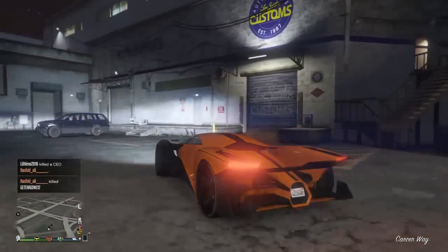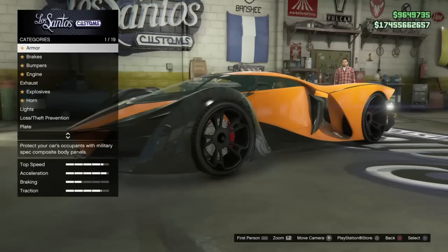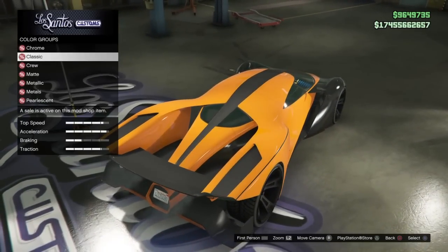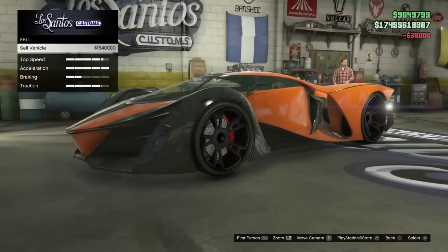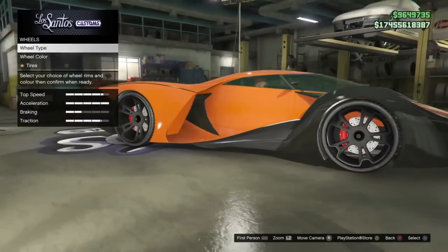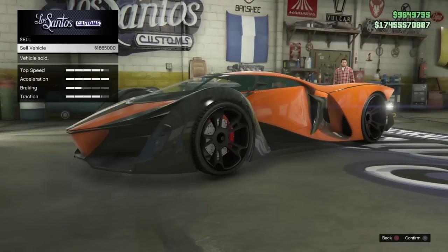We probably just sold around 20 million dollars worth of cars and only got 10 million back — you only get about half the price. When they're upgraded you get more, but you're also losing more money because of the upgrades. Let's see — just changing the color doesn't do anything. Putting on wheels goes up by about 20. So every upgrade you put on, you only get half of it back, and for paints you don't get anything. That sucks.